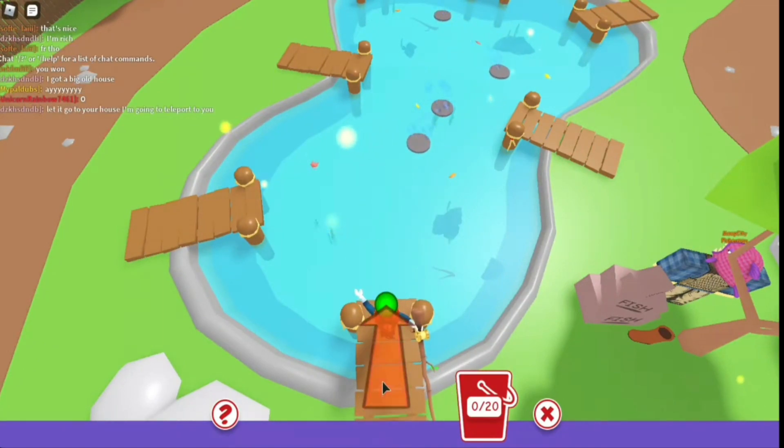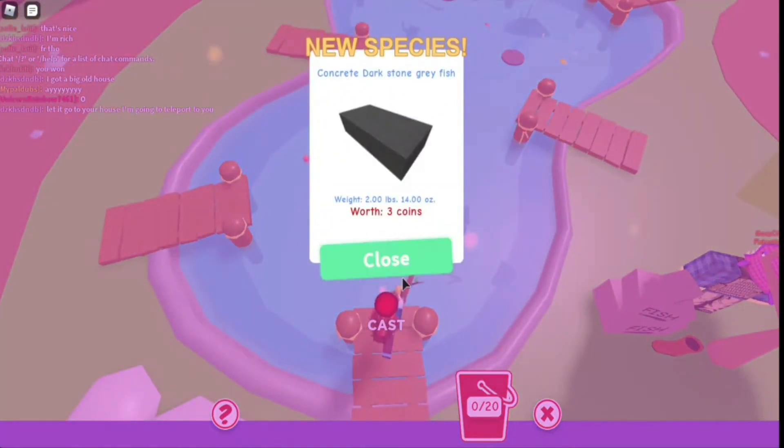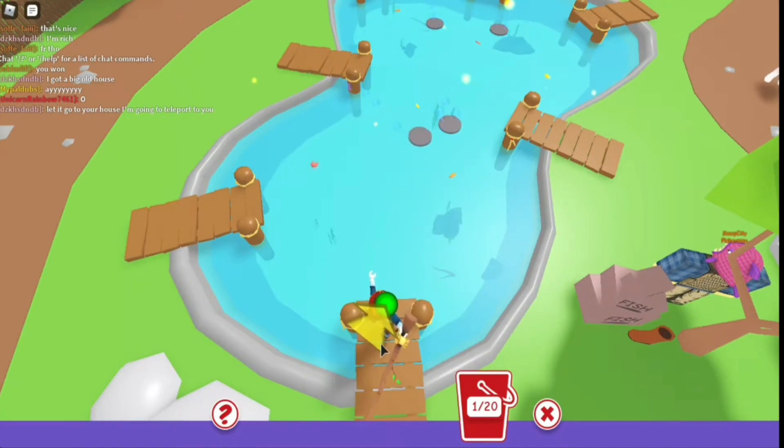What is Meep City? Meep City is a Roblox game where players can play various games, earn coins, and customize their own real estate. We compiled the latest Meep City codes list so you can enjoy some free cosmetics for your Meep and other accessories and rewards. You start in Meep City with just 100 coins.